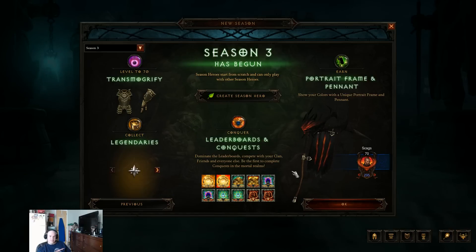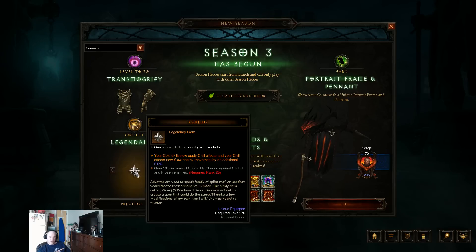We're taking a look at the beginning splash screen. When we get into Season 3, we're going to create a new Season Hero. Just some things to go through here real quick — we're going to get the new two pieces for the new Transformer Refai set, completing that new set. And of course, some new Legendary items and a couple of new Legendary Gems.